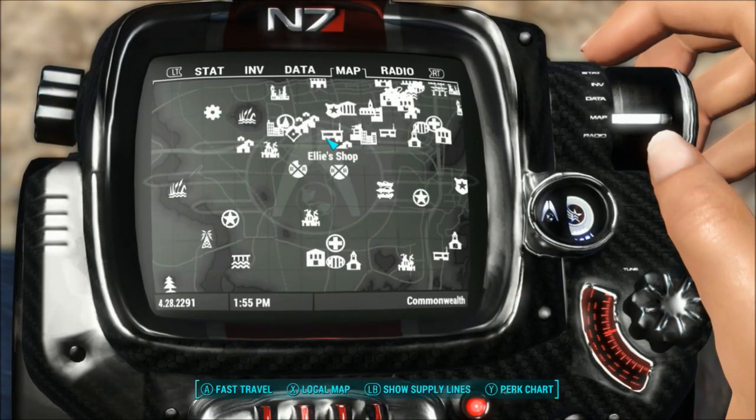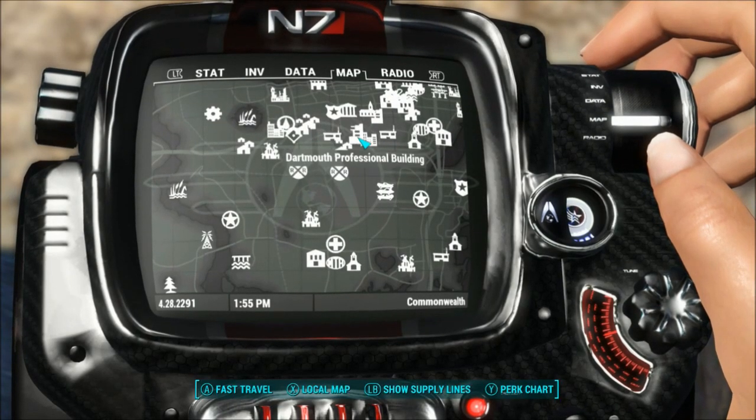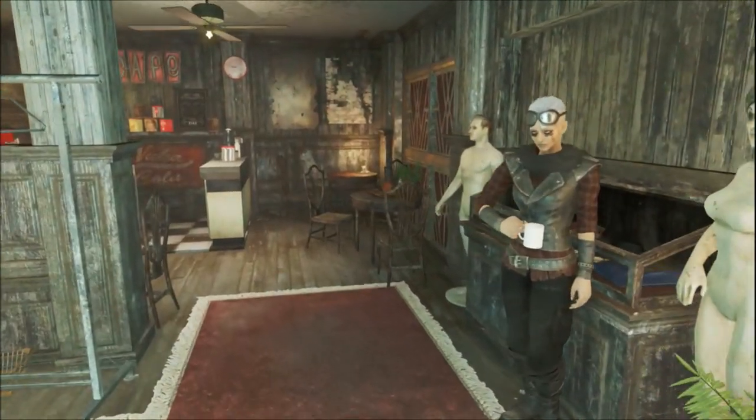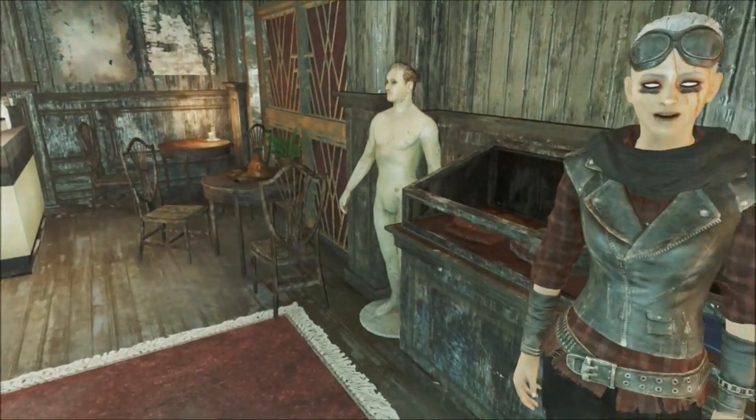Here's the location of the shop on the map. And after all this, Ellie has just one concern: let's see how we can make you look badass today.